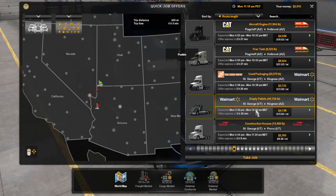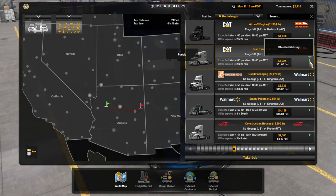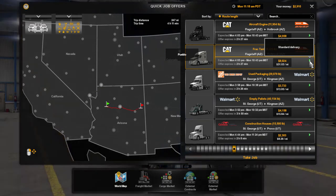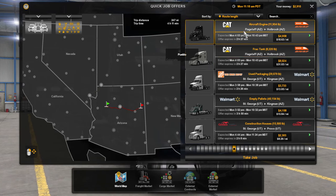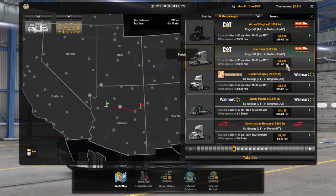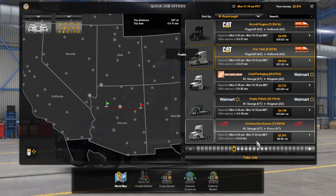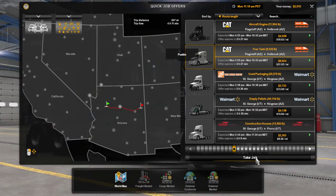At this point, the icons give you details about the deliveries. Since we've really unlocked nothing in the skill set other than additional length, we only have standard deliveries. Both the aircraft engine and the frack tank start from Caterpillar and go to the BNSF railroad rail depot — the same place. So it makes sense to take the one paying $31.03 per mile giving us $8,000 total, rather than the aircraft engine. So I'm going to take this job.